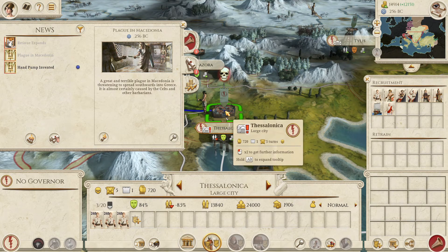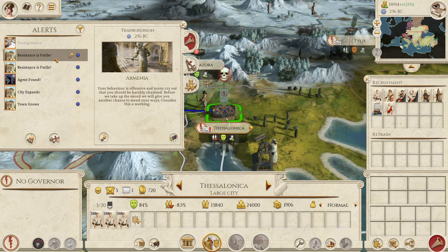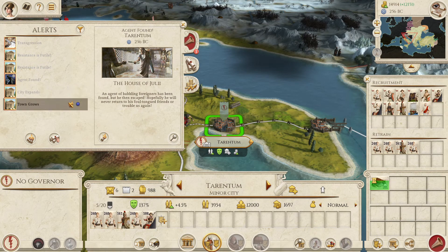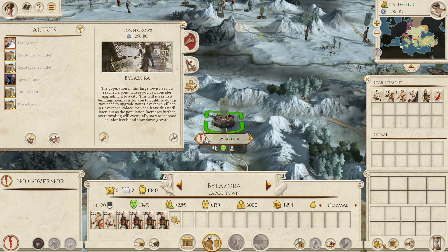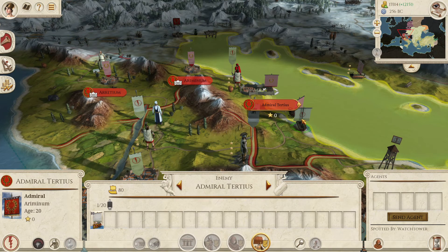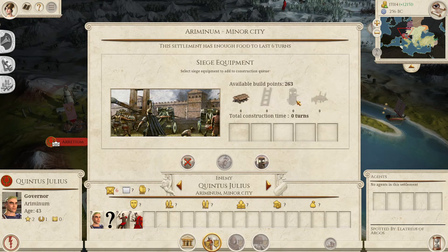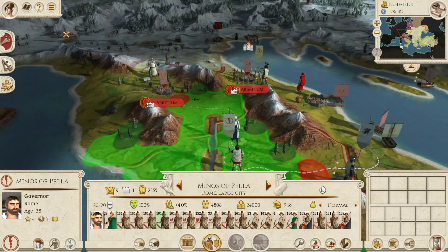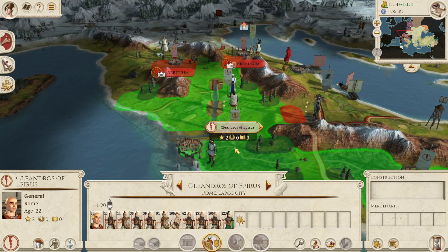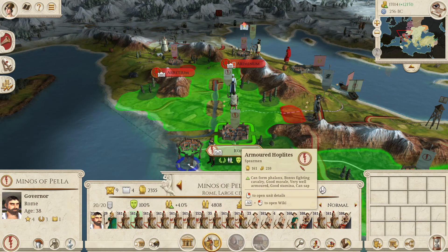I was hoping the plague wasn't actually affecting us, but it is. Thessalonica is losing a lot of men. A Julii agent was found in Tarentum — that's fine. Bilazora needs to be upgraded. We've got 13k left to spend, so let's go for a push on the Julii. Let's look at besieging a settlement, and see if these guys can reach Aretium — they kind of can. We're going to take the full-strength units and push towards this.